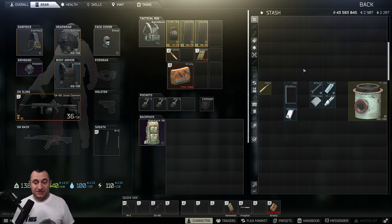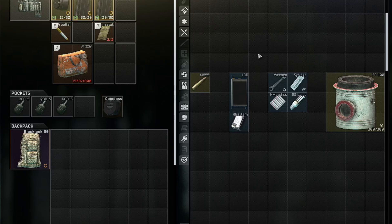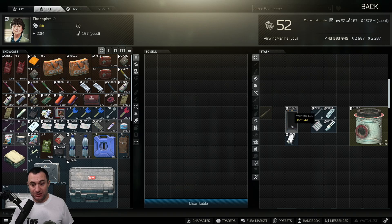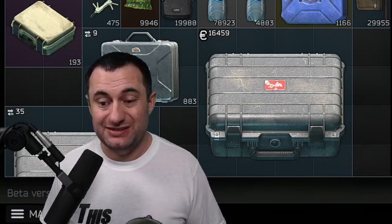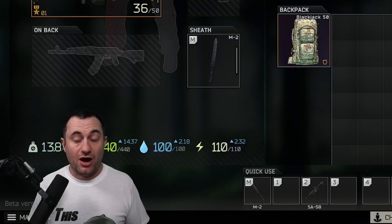LCDs and rechargeable batteries are both worth a decent amount to traders — easy to sell, just vendor them. You get almost 24,000 for the LCD and almost 11,000 for the rechargeable battery. I'll very often pick these up and early in raid, they go into my secure container replacing stuff worth less, because even if I die, I get a little bit of money.